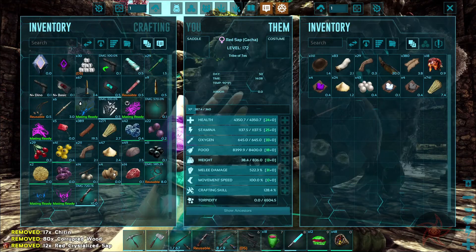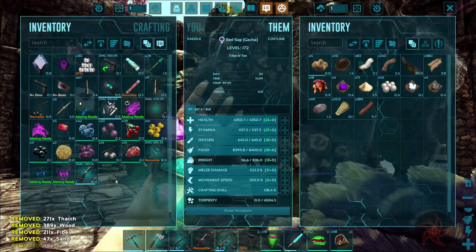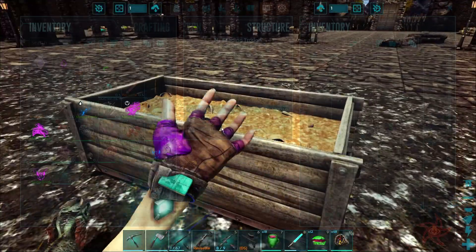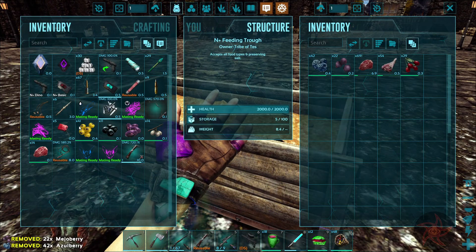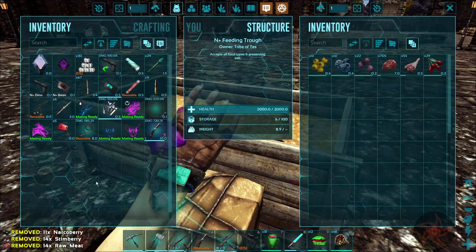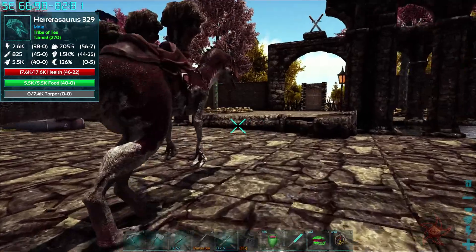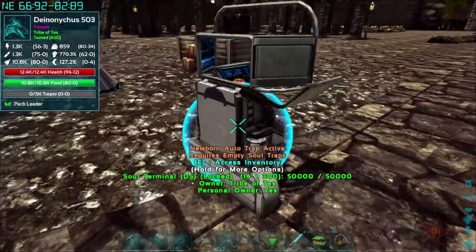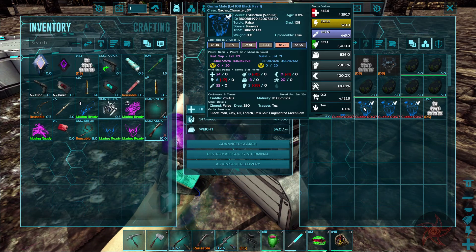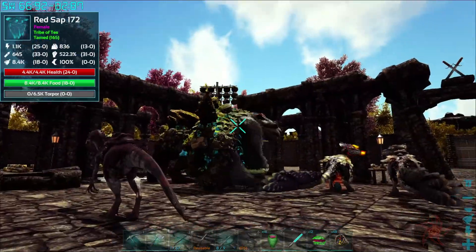I've basically just been recycling random stuff that I've been finding in the area, and anything she drops that I don't want to keep - which has so far been everything. You can't put tint berries or narco berries in here. For the gotchas so far, we've actually gotten kind of lucky - we got sap, black pearl, obsidian, and another red sap, which is what mom is.